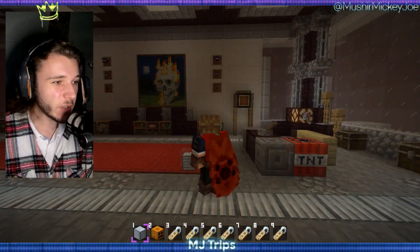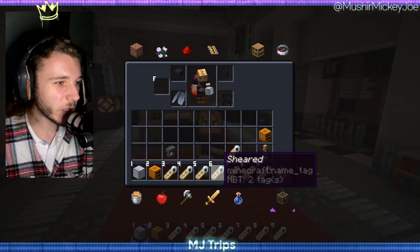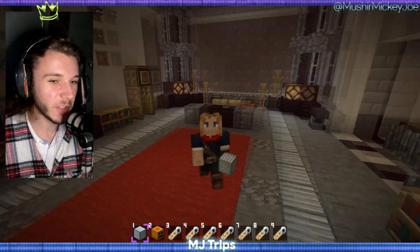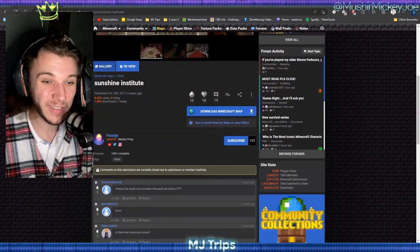Hey guys, welcome to MDTrips. We're in the Sunshine Asylum. I'm wearing an enlytrail — I don't know why I didn't put it on, it was part of the map. I came in here with an enlytrail. This is a map made by Palatpi.